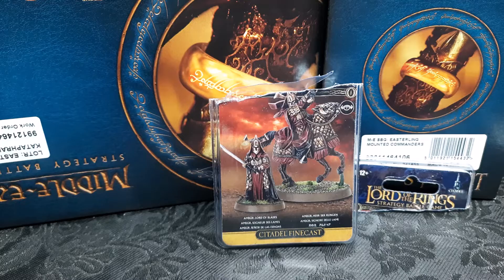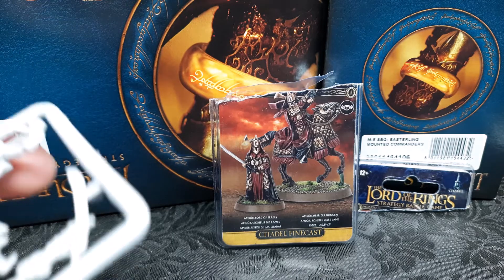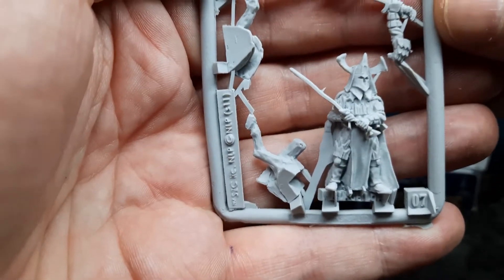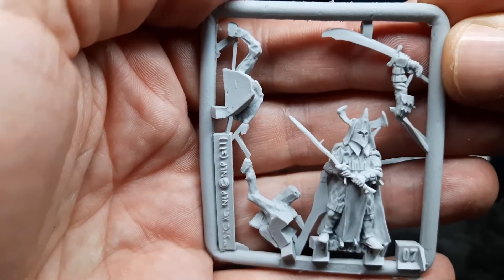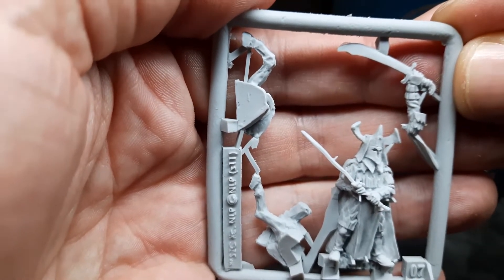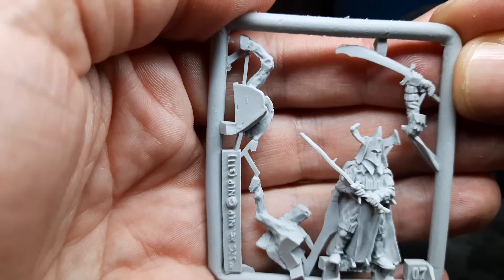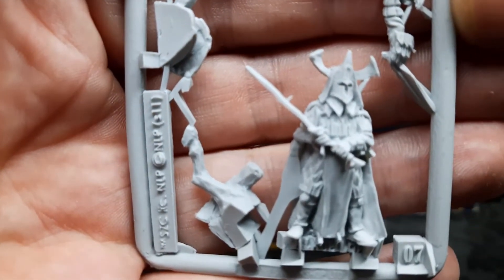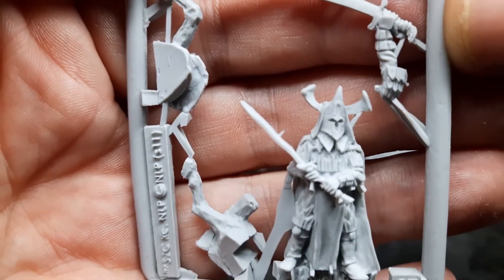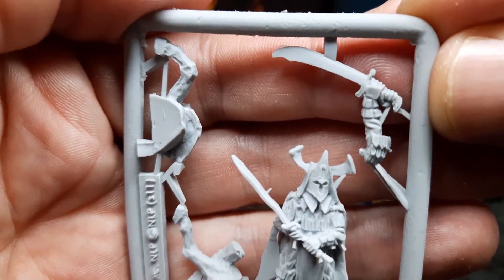Let's look at the sprues. It has two sprues - one with the foot version. The sword it's holding is a bit wobbly at the end where the handle is, but not too bad. With a bit of hot water I think it will straighten up.